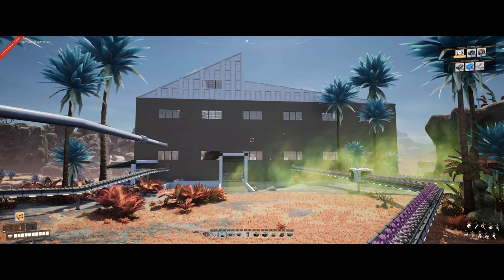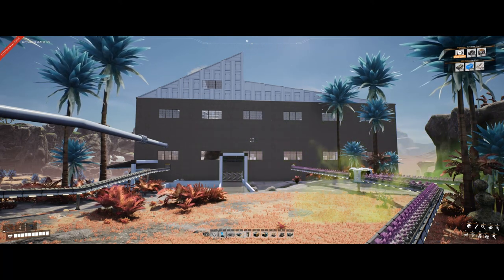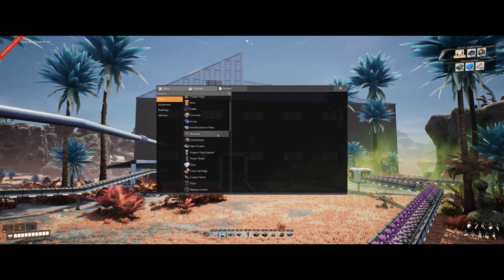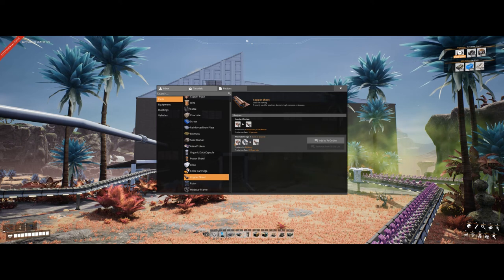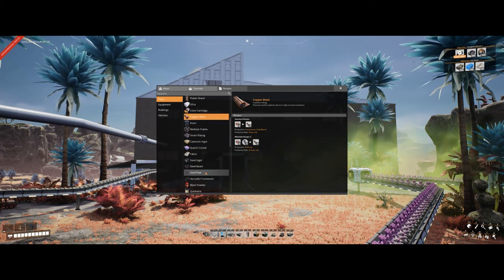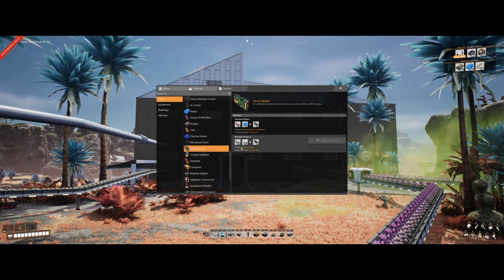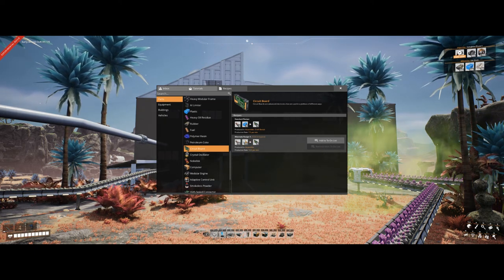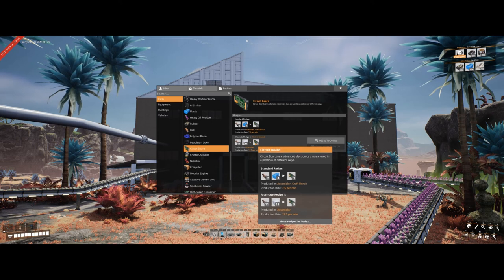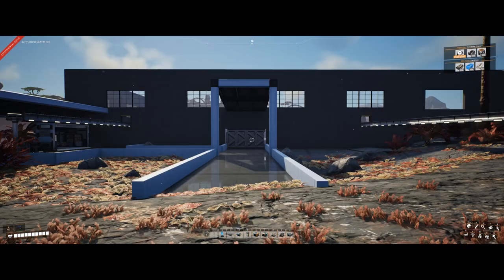Hi everyone, you're here with Bravo playing Satisfactory. In this video I'm going to be showing you a quick tutorial on tips and tricks on how to make a circuit board factory. This one's using an alternate recipe. For copper sheet I'm using refineries — 3 copper, 3 water to 3 copper sheet. Silica is made at a standard recipe. The circuit board also uses an alternate recipe: 11 silica and 11 rolled sheet to 5 circuit boards.